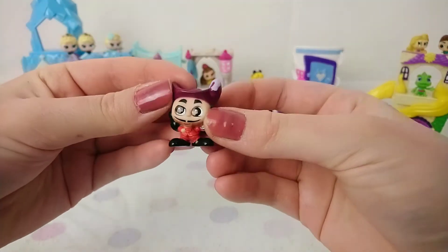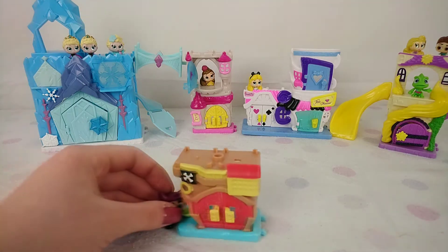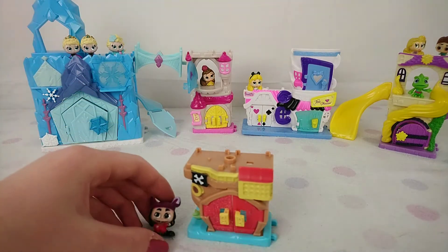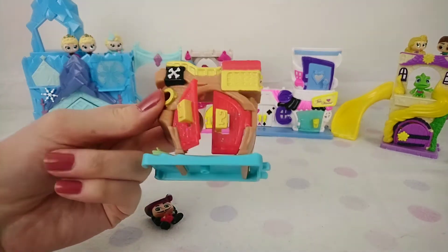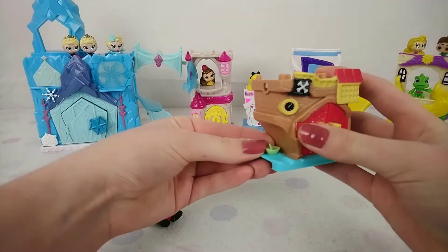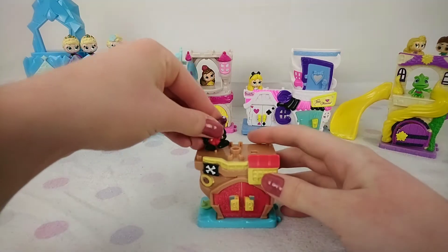I found me ship! Look, it's Captain Hook's ship — this is so cute! It has glitter doors, super cute. Look, it has a little boat. Oh, that's so cute — little Captain Hook with his little boat!